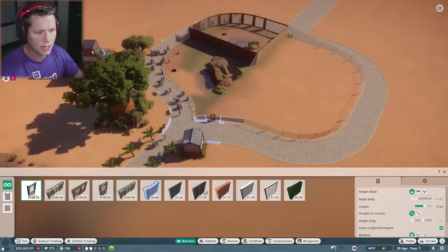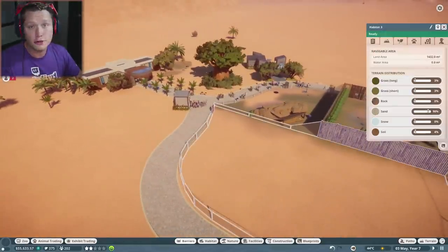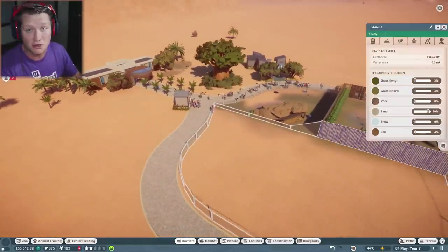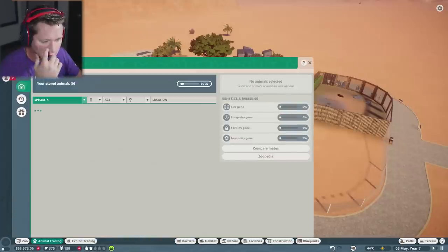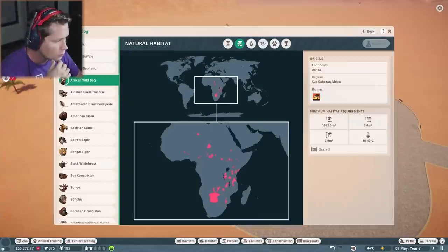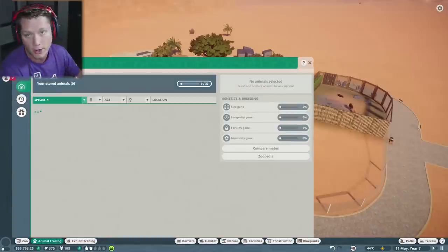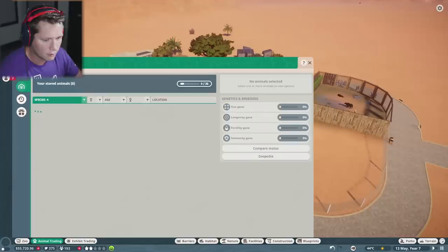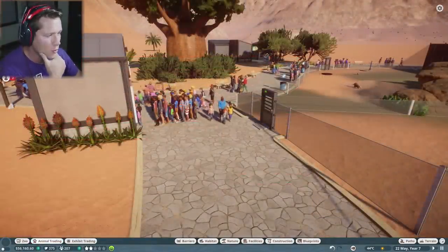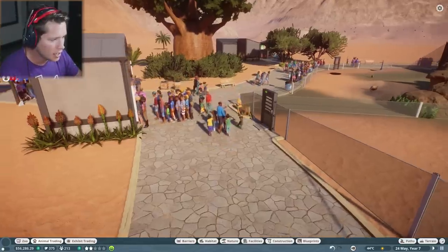That's going to keep it closest to our current employee setup. We might have to put another employee zone out over here. That's going to give us 1,432 square meters — honestly not that much more than what they actually require. It doesn't have a boundary height requirement, which makes me a little nervous. So we're going to take this animal, move them in here, and do the same for all the others. Our first delivery is on the way.